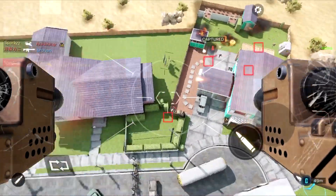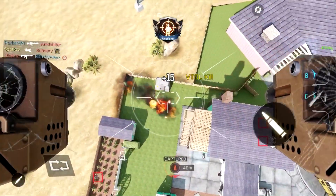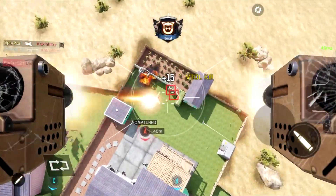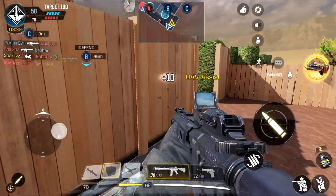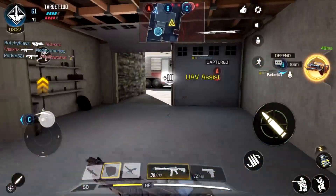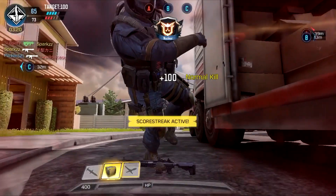How I came about discovering this: I was at work, opened up the game to do my daily check-in, and went to check my medals. I saw 'you have a nuclear' and I was like, I don't remember dropping a nuclear at all. So I had to go find the game, and I went through all my saved gameplays on my phone to track it down.